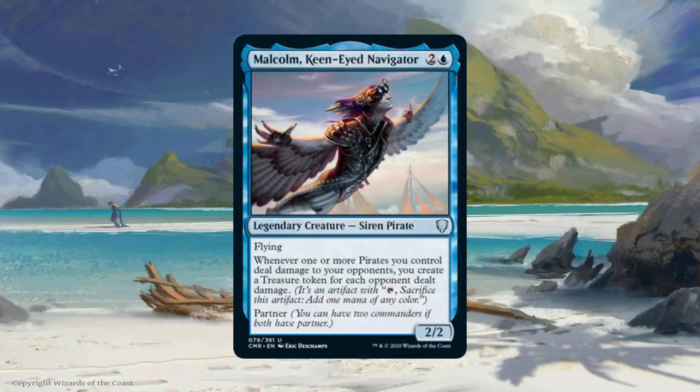Malcolm is a 2/2 Siren Pirate with flying for 2 generic and 1 blue. Thanks to Malcolm, whenever an opponent gets hit by our pirates we get a treasure token. With the way this ability is worded, we'd have to hit each opponent if we want multiple treasure tokens, and even then it's only one regardless of how many pirates hit. So if you hit 3 opponents with 1 pirate each you get 3 treasure tokens; if you hit 2 opponents with 3 pirates each you still only get 2 treasure tokens.